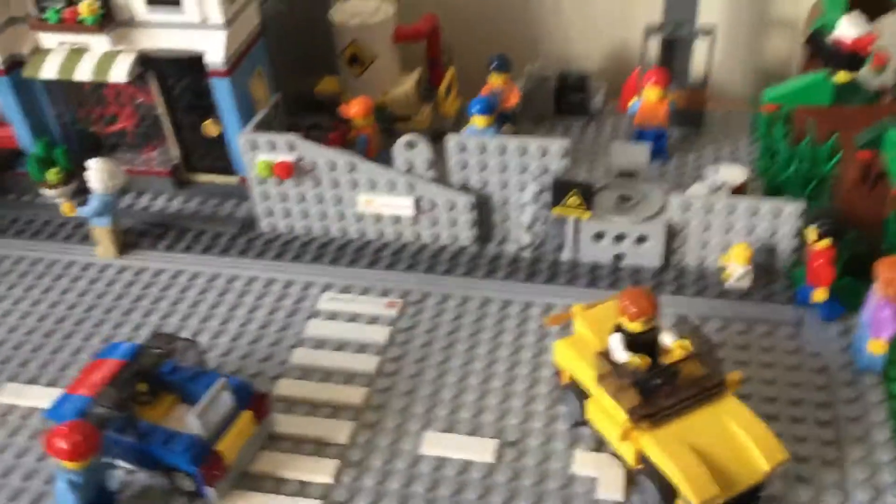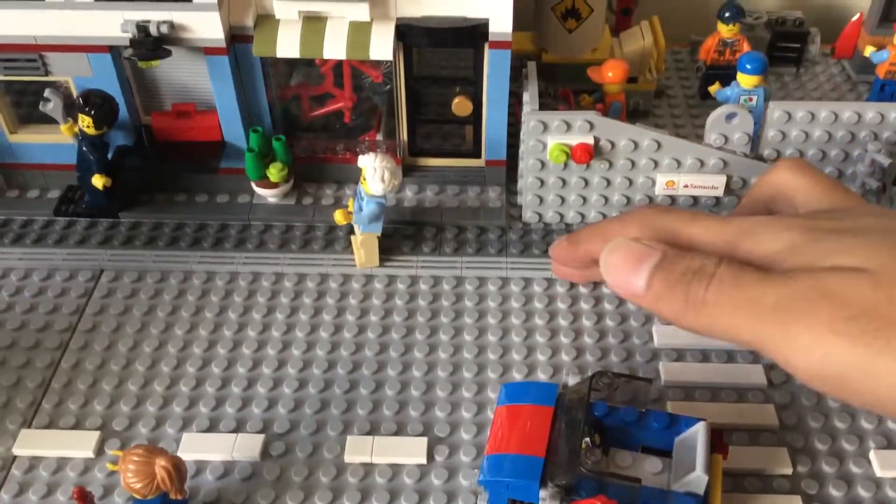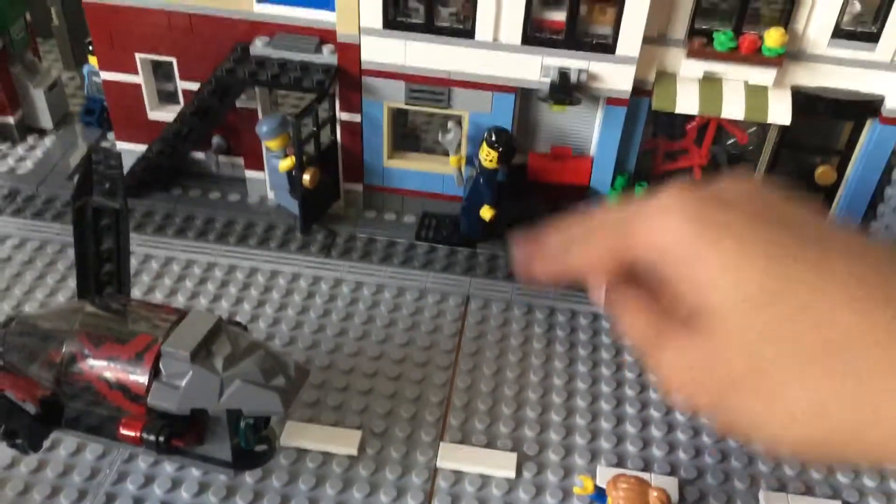As you look around here, you can see the sidewalks are now much different. The sidewalks now have the grey plates at the back and then these grill pieces at the front, which makes it look a lot nicer and gives it a larger sidewalk to add on to this building.